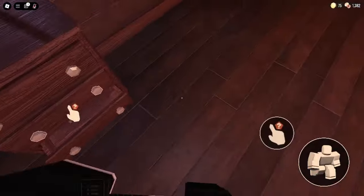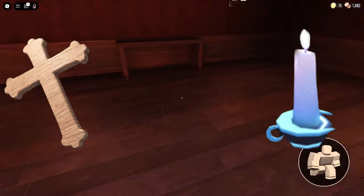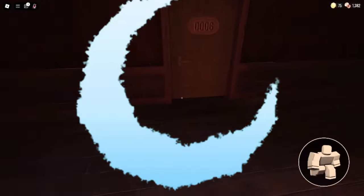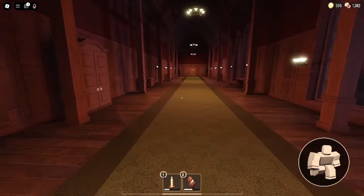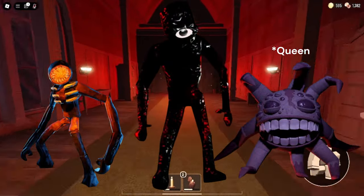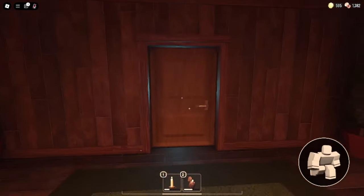I also wanted to say that the crucifix and possessed candle are powered by guiding light. Guiding light will also trap entities from going any further — and what I mean by this is larger entities like Figure, Grumble, and Seek, who could still technically chase us if guiding light hadn't sealed the door behind us.